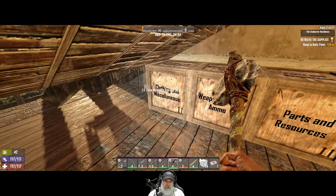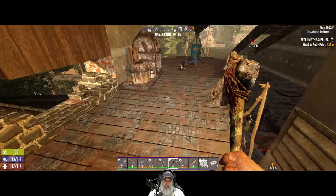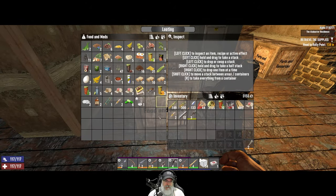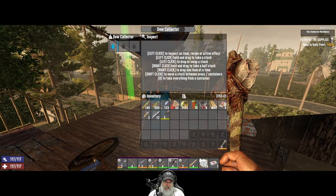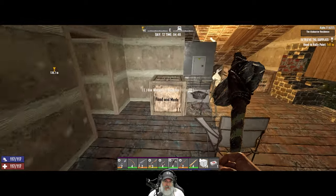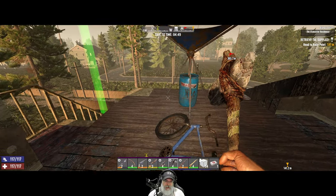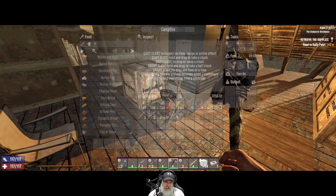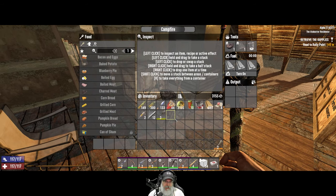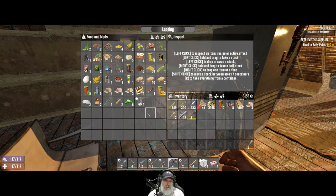I've also created storage here — clothing and miscellaneous in one chest, weapons, tools and ammo in another, parts and resources in another, and food and meds on the other side. It looks like we're just on the verge of getting another jar of water. So far, with all the looting, one dew collector seems to be working out okay. I'd still like to have more of these down the road for extra water beyond just drinking.